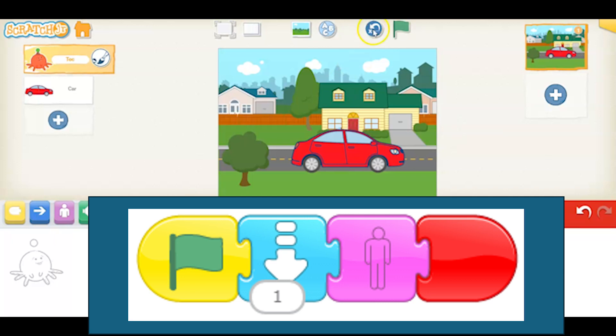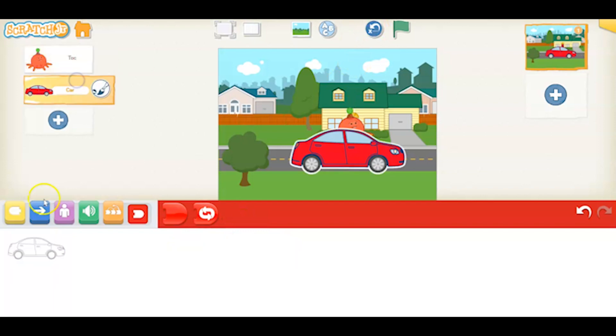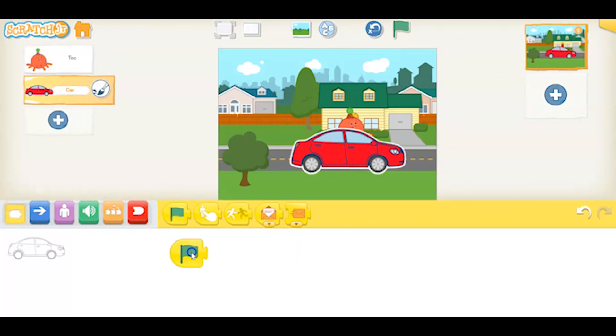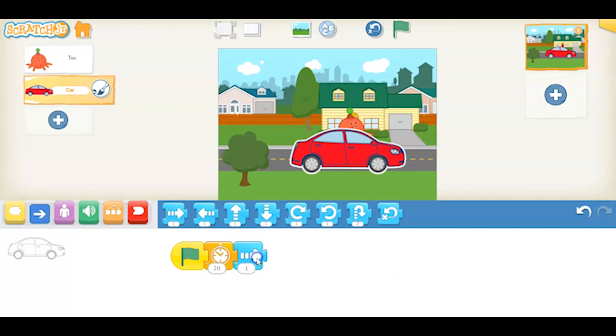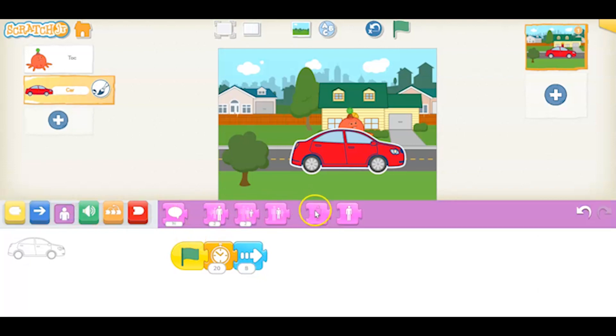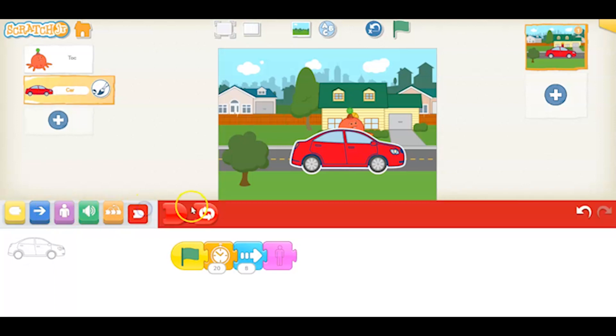Now we need a script for our car. Go ahead to the car. We're going to use the green trigger block as well, but this is where we need a wait block. So we're going to wait — you can program different amounts of time. We're going to wait 2 seconds, and then we're going to make it drive away. This is another area where you might have a different number, and that's okay. I'm going to do 6 or 8 and make that disappear too, to make it look like it's driving away, and then end the script.